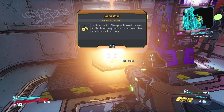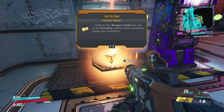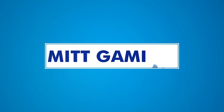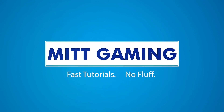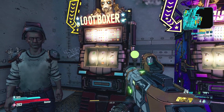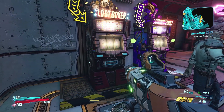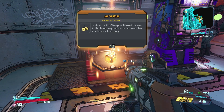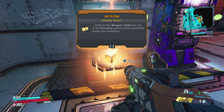Hi everyone, this is Phil from ItGaming and today I'm going to show you how to equip weapon trinkets in Borderlands 3. Weapon trinkets are a new kind of cosmetic item that can be applied to weapons in Borderlands 3. You can find them in lots of different ways, as quest rewards or, as you can see here, as a reward from slot machines.